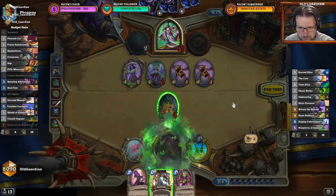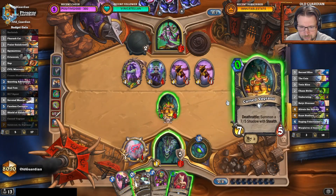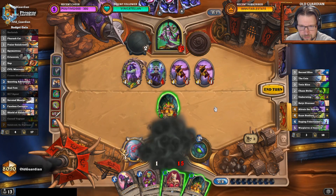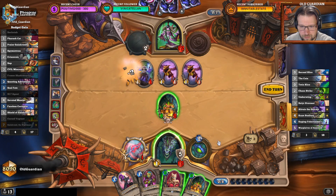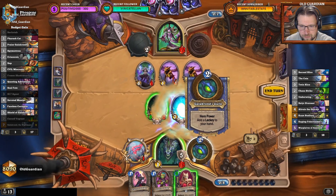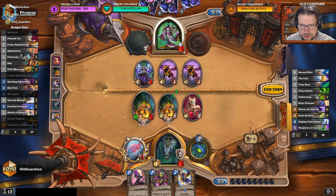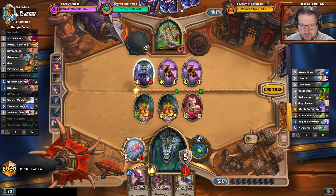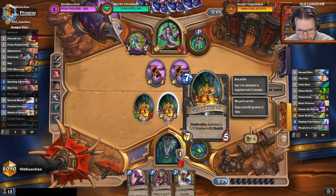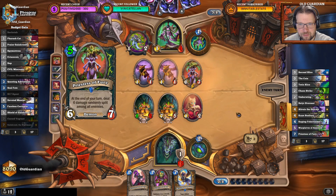Let's draw two cards at zero cost. Backstab the Altruist, play another Cursed Vagrant, play a Pharaoh Cat, swing at the face, kill the 4/1. So I go to 16, I have two Cursed Vagrants on the board, and he has lost his Altruist. Priestess is not going to do a thing.